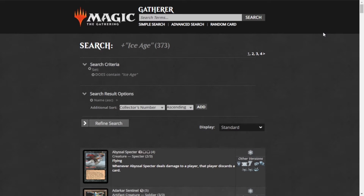Ice Age is also really funky because it introduced a lot of the new mechanics we're all familiar with today. It introduced Snow, which despite how popular it seems lately with Kaldheim and Modern Horizons, was very unexplored for a long time — one of those forgotten mechanics they didn't mess with too much. This set also introduced Cumulative Upkeep, where you have to pay a certain amount of mana each turn to keep a permanent on the battlefield.